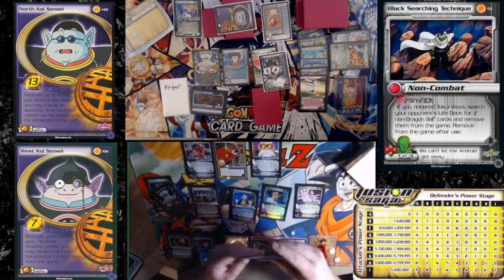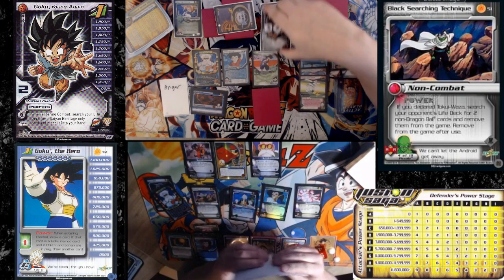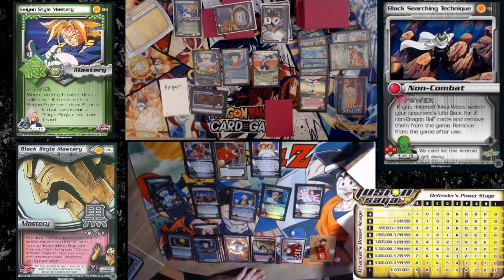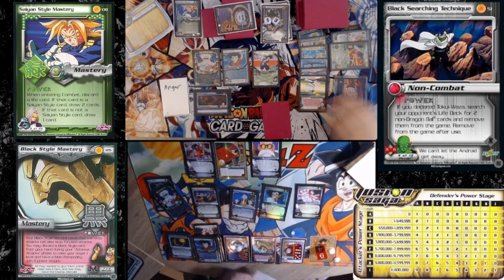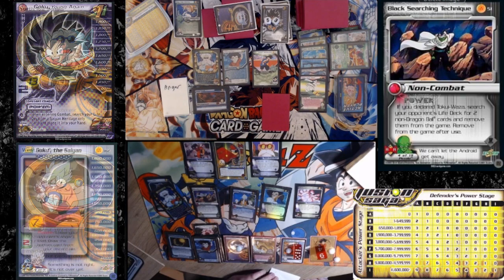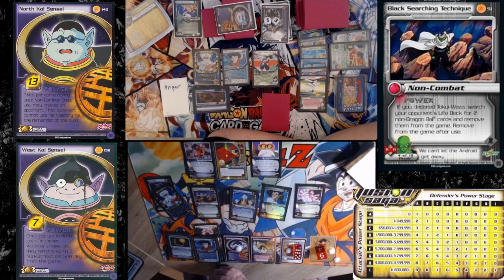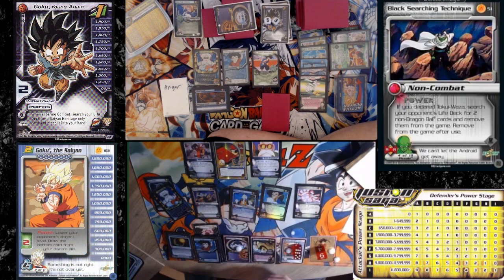Birds in hand? Three. Bottom discard is a Chaos Detonation. I think I'm going to pass and rejuvenate a black psychic.